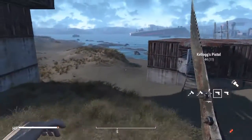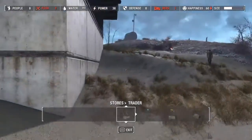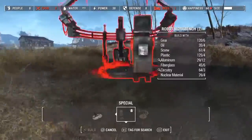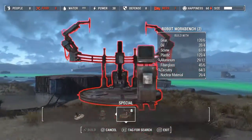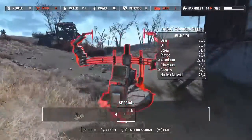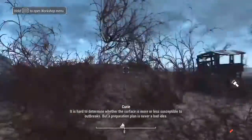For this next glitch you will need the Automatron DLC. In order to do this you would need a robot workbench. I just made this settlement recently so I'm not sure where everything is. I'm just going to go ahead and make another one. I may or may not have the right supplies to make this, but that's completely fine. Just go ahead and place it somewhere.